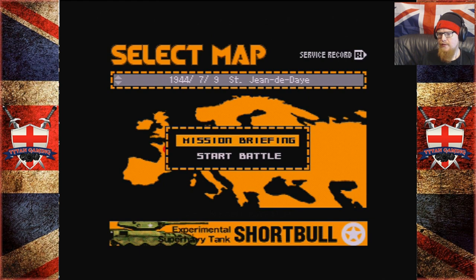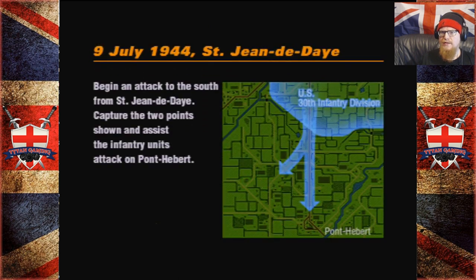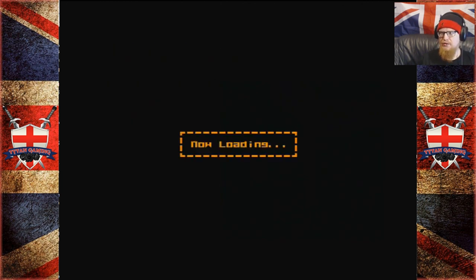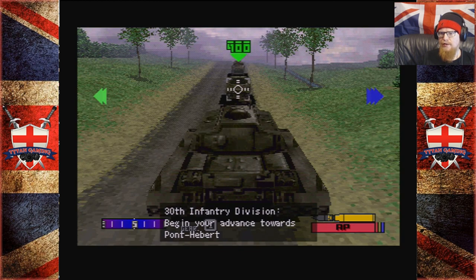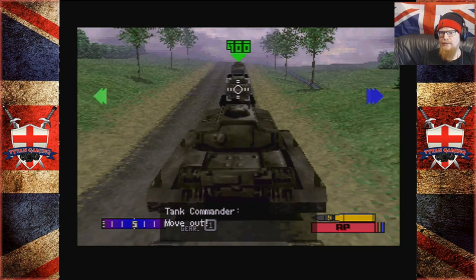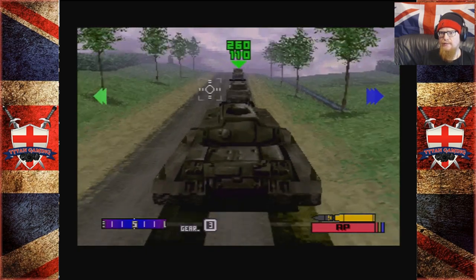Mission briefing. Begin an attack on the south from St. Jean de Dane. Capture two points shown and assist the infantry units' attack on Point Herbert. That's it — doesn't sound too difficult. I say optimistically as I'm preparing myself for failure. Begin your advance towards Point Herbert. So to move that was both of the shoulder buttons together. Just to move the turret we've got that.